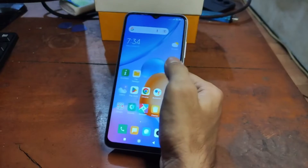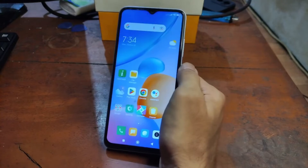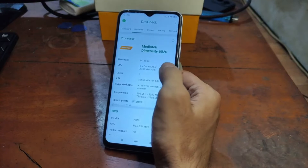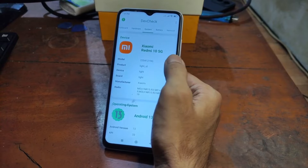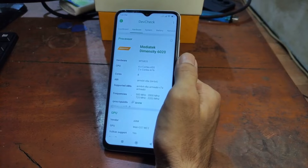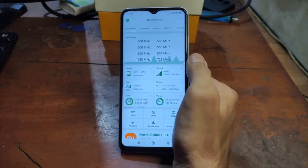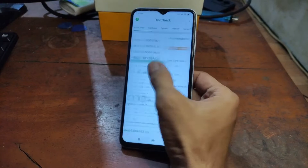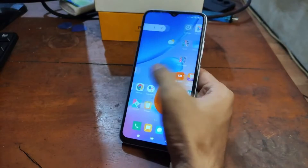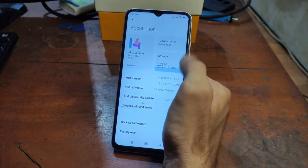Hello guys, Assalamualaikum, we meet again with Ombab. Today I have a Xiaomi phone — this is the Redmi 10 5G, a device that arrived in 2023. It also has other names: Redmi Note 11e, Poco M4 5G, and Redmi 11 Prime 5G. They share the same hardware and the codename is 'light.' It's using the MediaTek Helio G90.